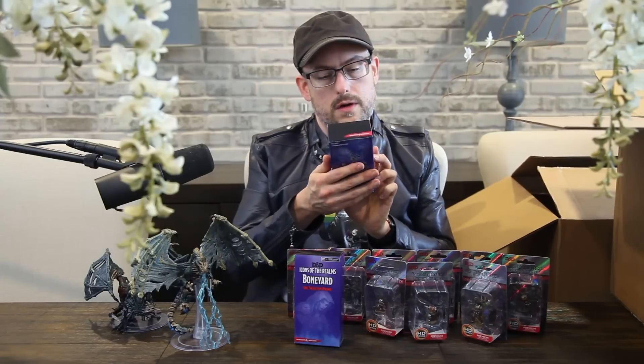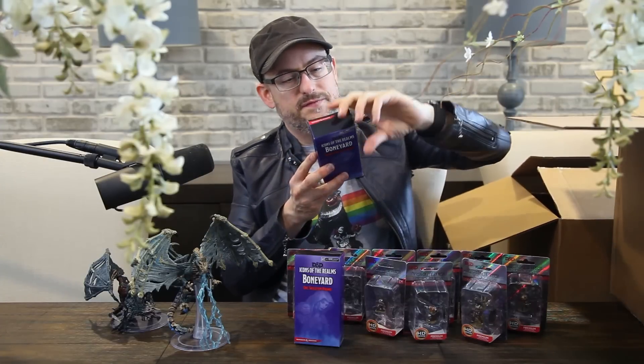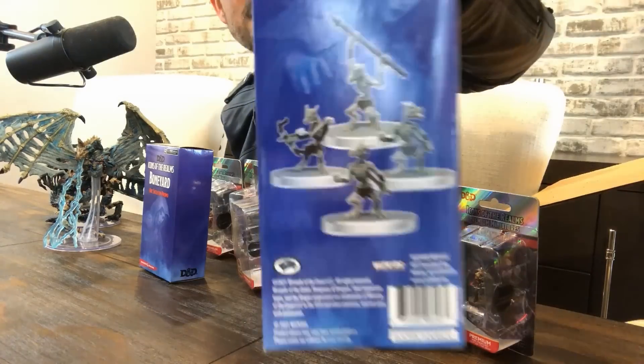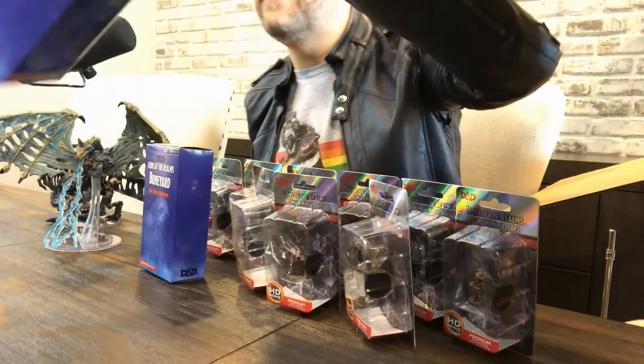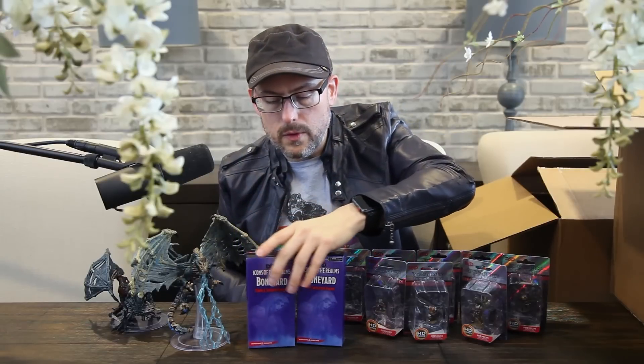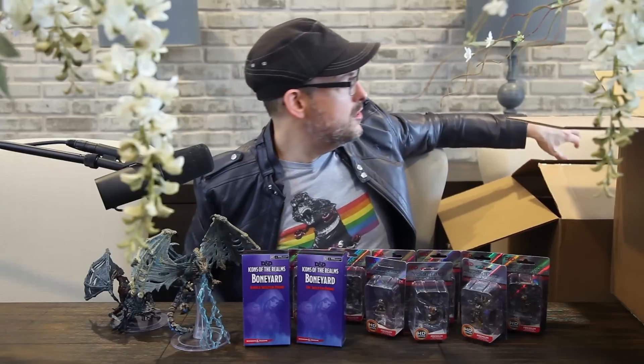The other Boneyard premium figure is a cobalt skeleton, so there are four included. That's really cool — cobalt skeletons. You can see them there. Usually these are available on dndmini.com or the WizKids store — if you spend a certain amount of money purchasing your figures, they'll send you these for free included in your basket.